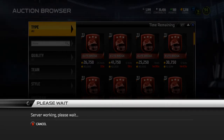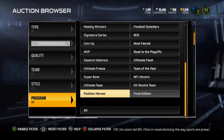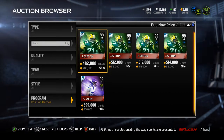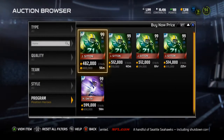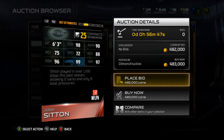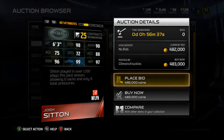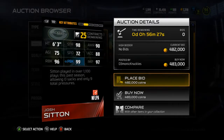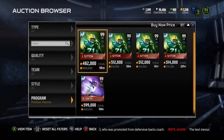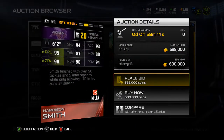Let's take a look at the auction house to check their prices and find out if it would be worth it to do the collections. For around 300-350k you might have to sit and snipe for some cards to make a profit. Josh Sittin is going for 483k and Harrison Smith is going for 600k. Sittin is a 99 overall — he's played in over 1,100 plays this season allowing zero sacks and only nine total pressures.